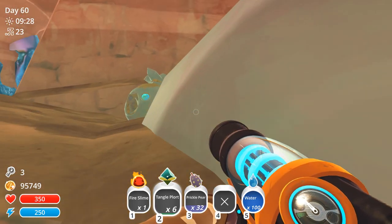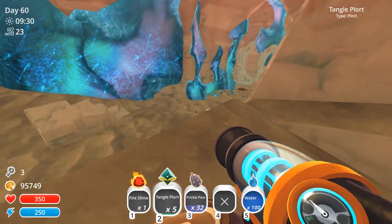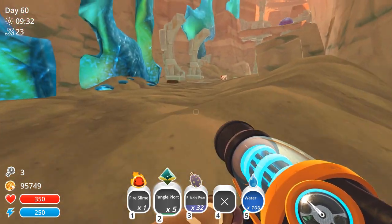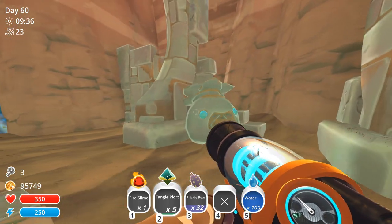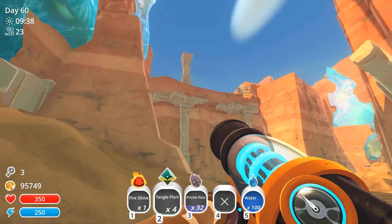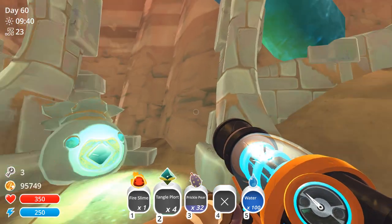The first tangle statue is right here behind it, so you can activate it right there. The next tangle statue you find right here, which is near the rock wall that we have to climb in order to reach the Dervish Gordo.